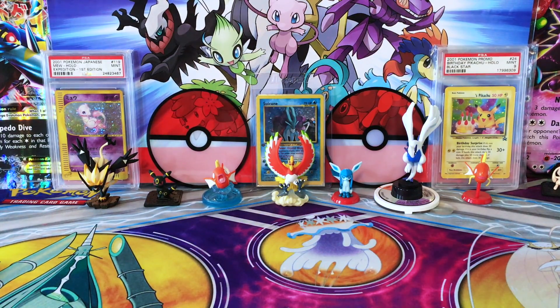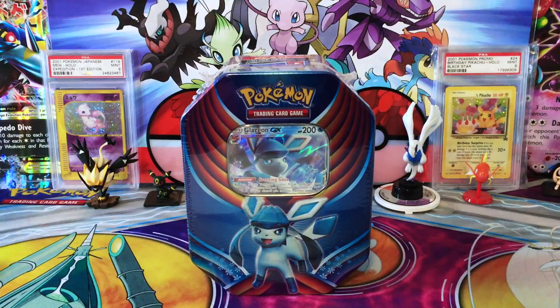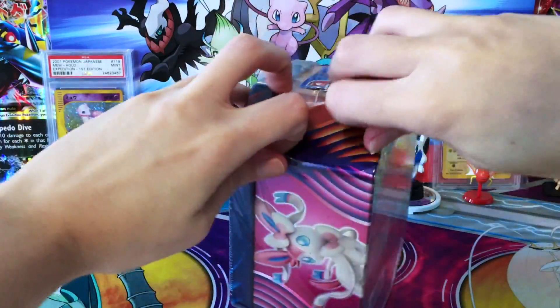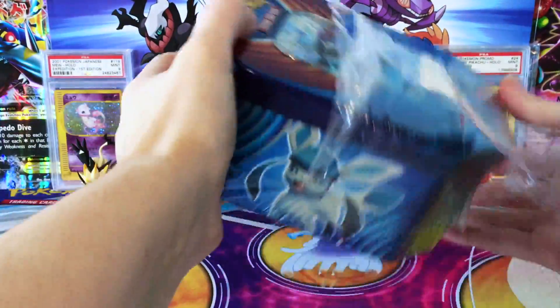Hey guys, welcome back to Legendary's Unleashed! Today we are opening the last of the Evolution celebration tins, the Glaceon GX tin. This is our last one here as promised. I've already opened the other two and have had some decent pulls from both of them, so hopefully Glaceon is going to be on board and deliver something here for us as well.